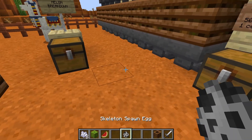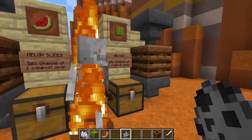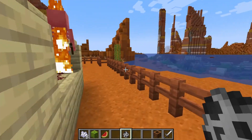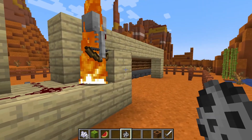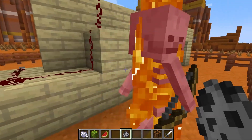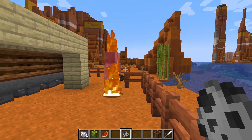On a side note, skeleton bones can also be used to make bone meal. And I'm curious about the effectiveness of using a skeleton spawner to make skeletons, which I can then kill using cacti to collect a bunch of bones. I'm not really sure how that'll go, but if you guys want to see either that project or the fully automated bone meal farm project, then let me know down in the comments below.